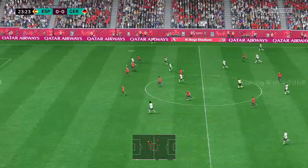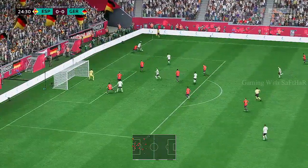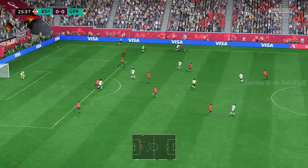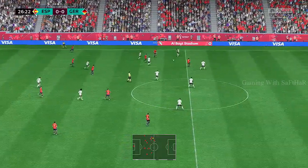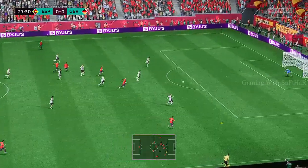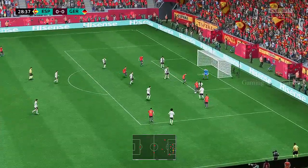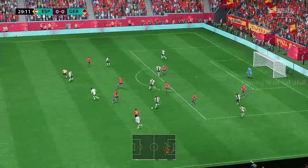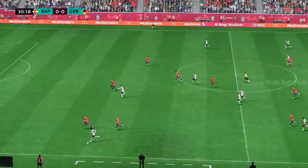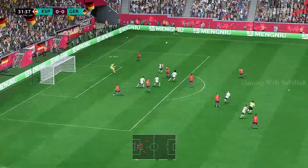Kai Havertz. Müller — putting his body on the line. Ferran Torres. Bodies forward and the break looks on. Defenders need to cover. That's a really good run — just the tackle that was needed. Sané. Kai Havertz. A vital interception.